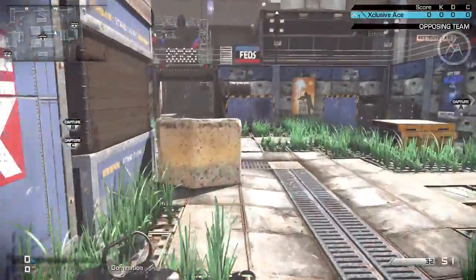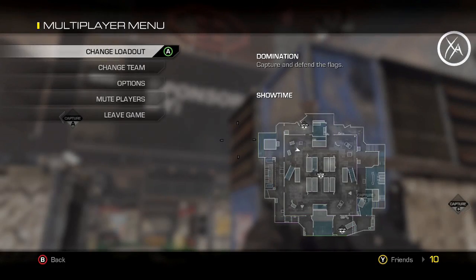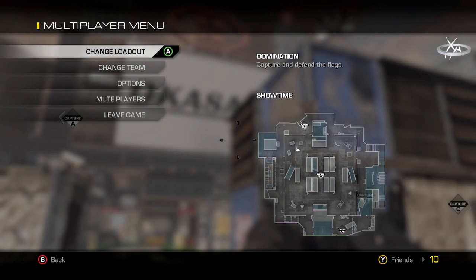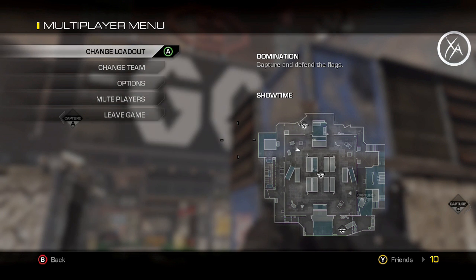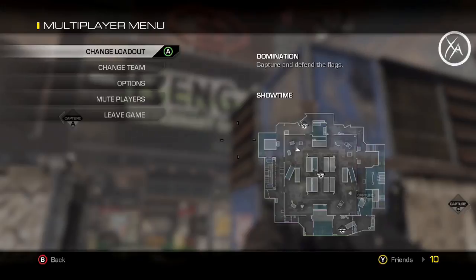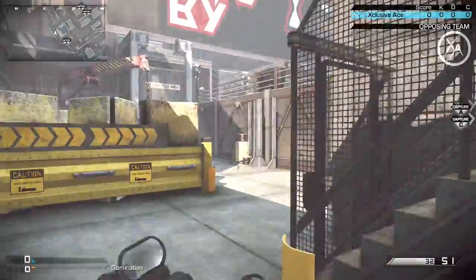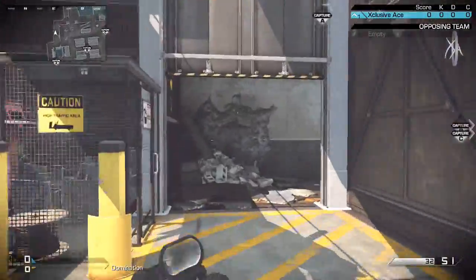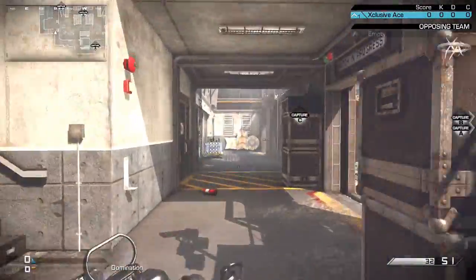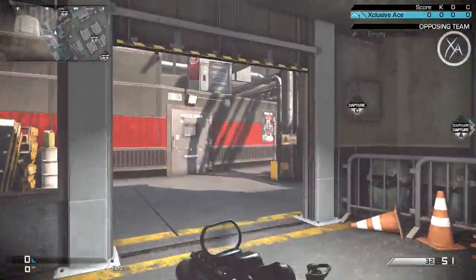A lot of you Call of Duty 4 veterans will know that this map is actually sort of a remake of Shipment from Call of Duty 4. But they did make a big change to it — they added a playable area all the way around the normal Shipment map. Shipment used to just be the square you can see right now, but now there's all of the playable area around the square. I kind of like it. I was hoping for just a straight-up remake of Shipment, but this isn't too bad either. It adds a little bit more freedom and movement and just a place to escape the action, which is kind of nice.